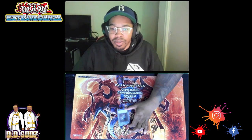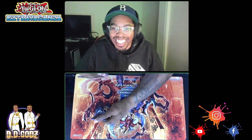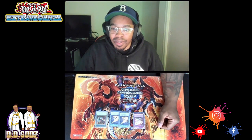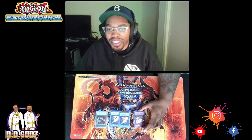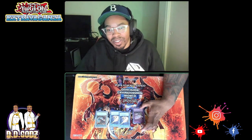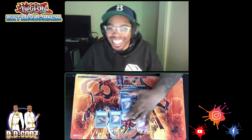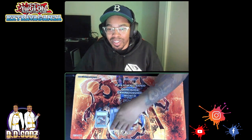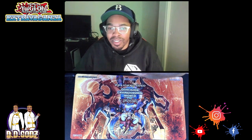One Terraforming gives an extra copy of Numeron Network. For back row removal: one Harpie's Feather Duster, two Lightning Storm, and one Red Reboot. Red Reboot came up in three different games — against Zoo-Eldlich he drew it two games in a row for the 2-0, and it let him destroy a field even after his opponent set a card in response.